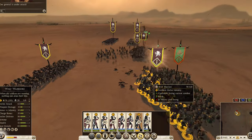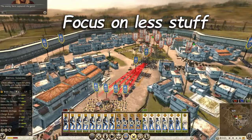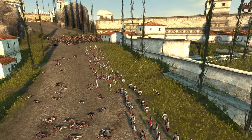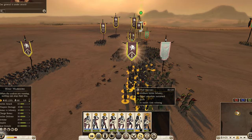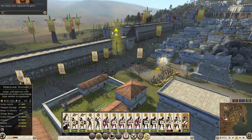All of this takes a lot of attention and micro, which brings us to the next change: stop spreading your micro too thin and start focusing on fewer things, but do those things better — like dodging in archer battles or psycho charging in infantry fights. I see a lot of people trying to do too many things at once, but it's better to focus on a few things — you'll take less losses and deal more damage.